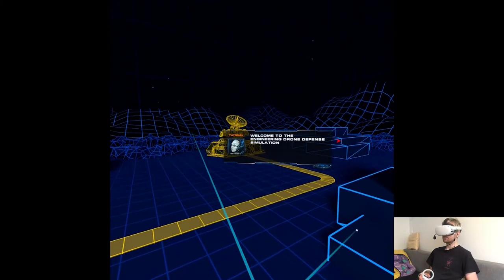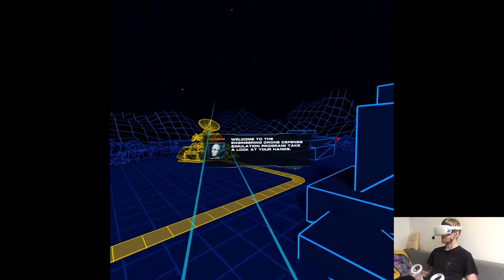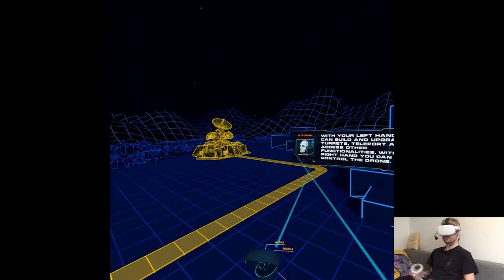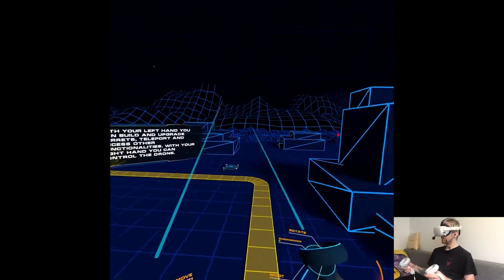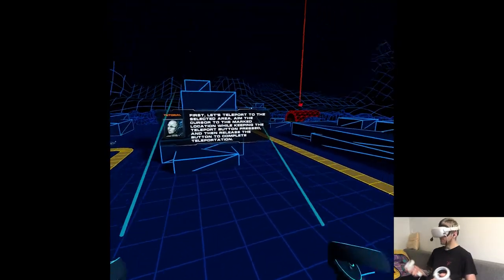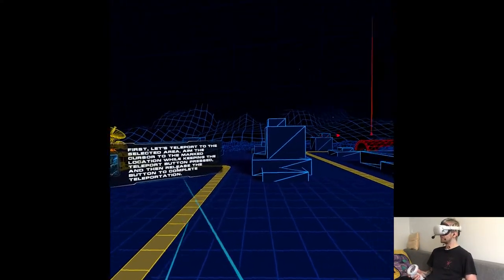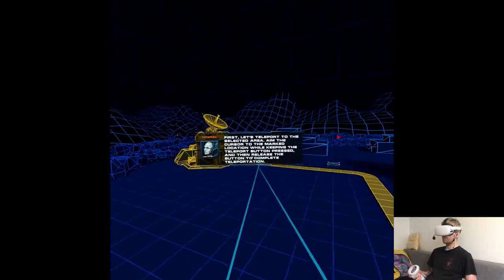Welcome to the Engineering Drone Defense Simulation Program. Take a look at your hands. With your left hand you can build and upgrade turrets, teleport, and access other functionalities. With your right hand you can control the drone. First, let's teleport to the selected area — aim the cursor to the marked location while keeping the teleport button pressed, then release the button to complete teleportation.